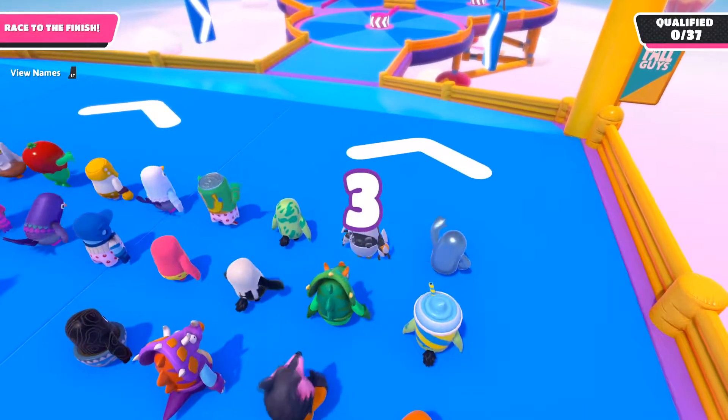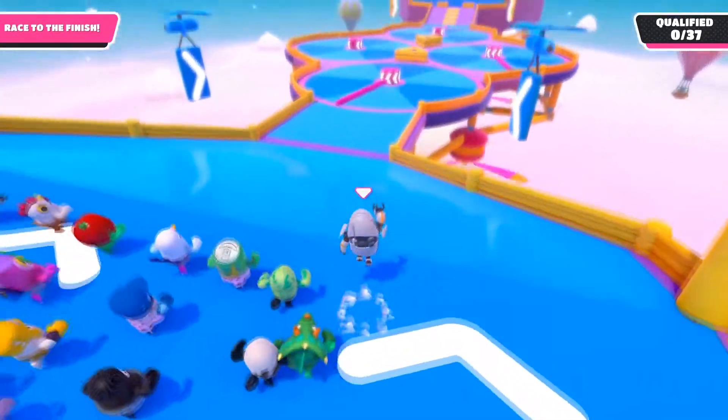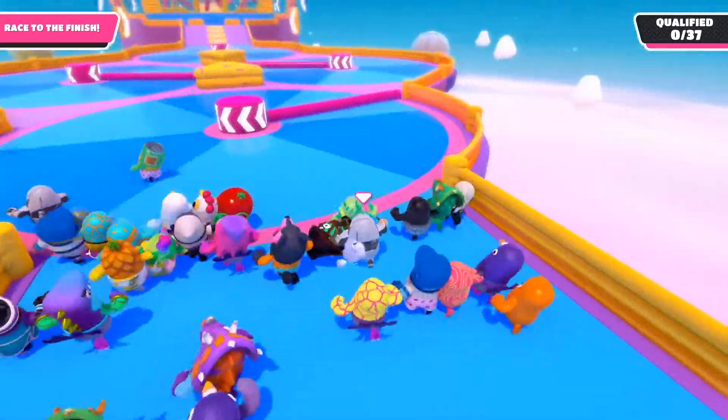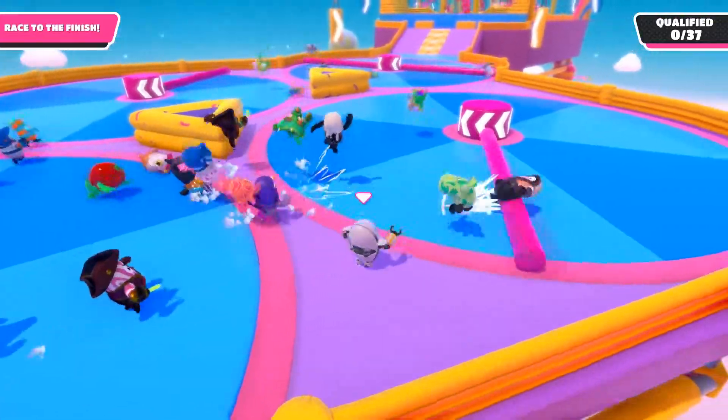In a few maps you can actually bunny hop — you just jump repeatedly every time you land and you get a little bit of a head start. It's not hard, actually. You just want to avoid these spinning things — I don't know what you want to call them — just avoid those.